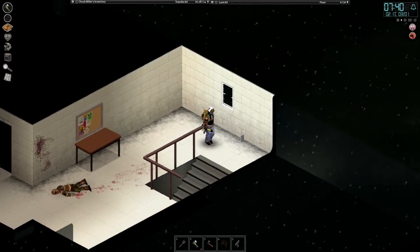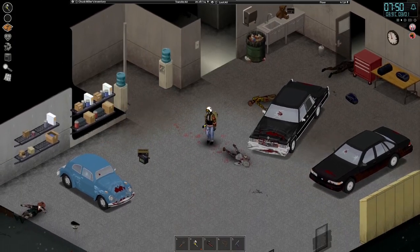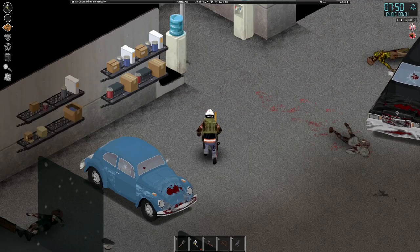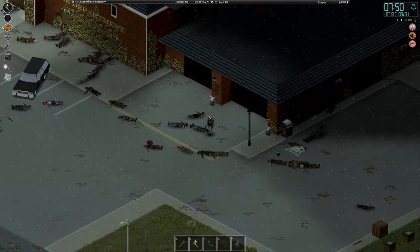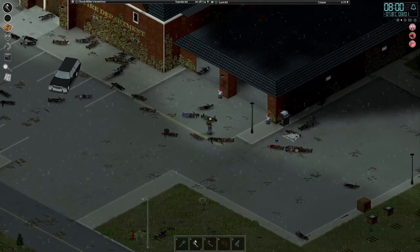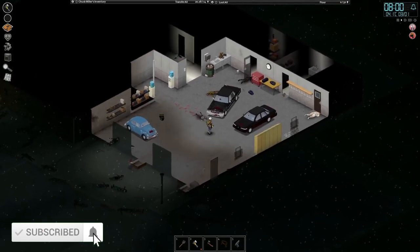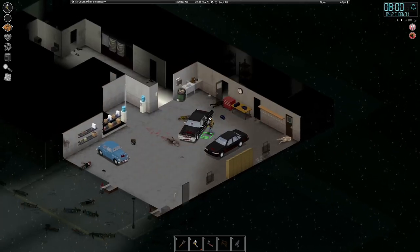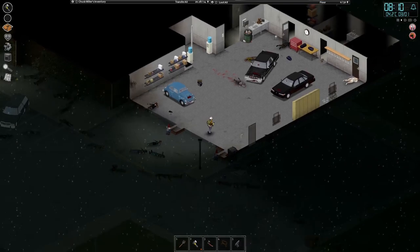Hello and welcome back, my fellow survivors, to more Project Zomboid with Chuck Miller. We're kicking off one whole day after our previous episode. At the base I remembered to start charging the battery, which has been charging overnight. We did a few things around the base and got visited again by some zombies. We also built some rain collector barrels on the roof, unloaded all the loot, and built a little crate for our gardening gear. But today we are going out on a day trip.